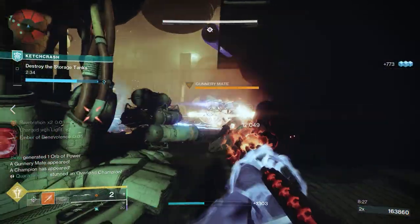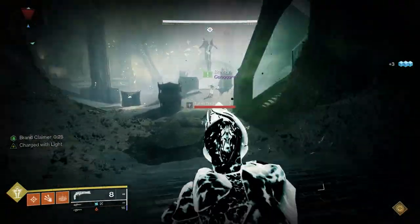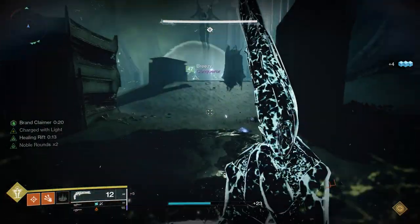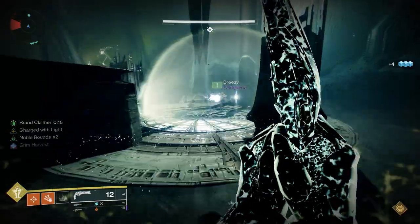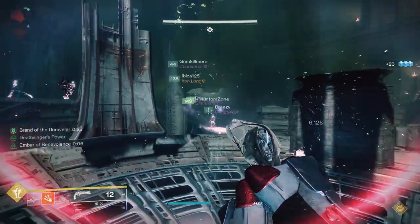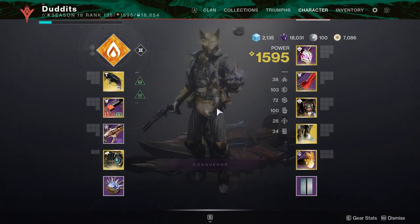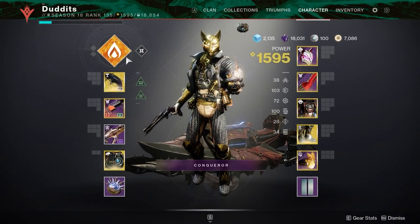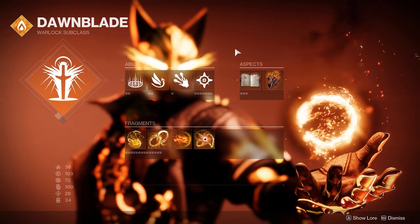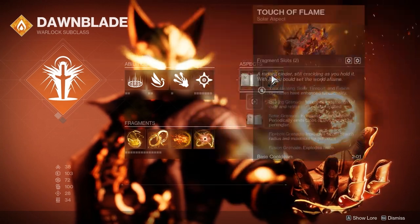The only thing left to show is the other mods I'm running — things like Firepower to give that bit of extra grenade kickback. I've also got a few more fragments to show you which will give your teammates a damage buff with Radiant — a 25% damage buff. Stay tuned for the rest of the build. This is the final piece — and you can skip this part if you want; I'll leave a DIM link in the description. These are the aspects and fragments I'm running just to finalize it.